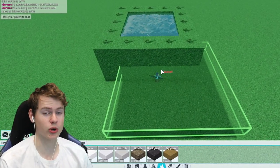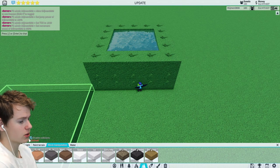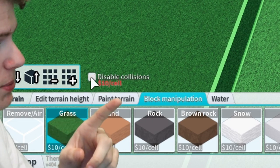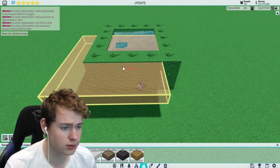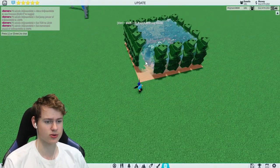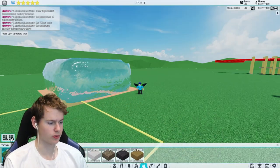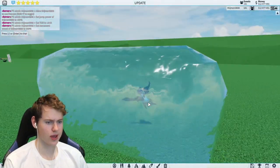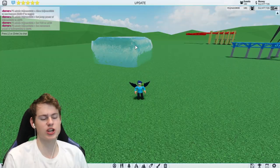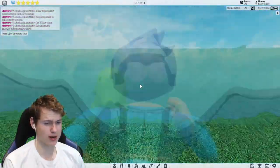I know filling it with trees sounds weird, but just do it. Then paint the terrain — make sure you do this step — and disable the collision, as you can see right there. If this is not disabled, it won't work. Then just paint it, and as you can see it starts to glitch out. You can then delete the trees and paint the ground back however you want.